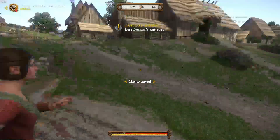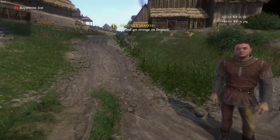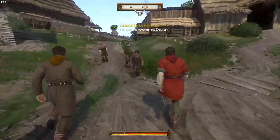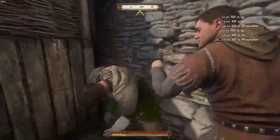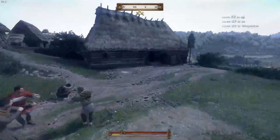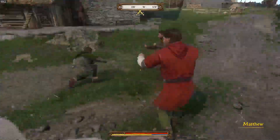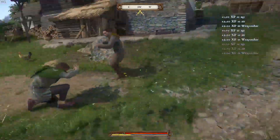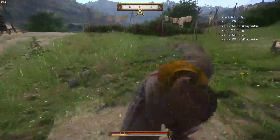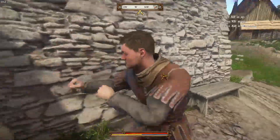When you start the brawl, be sure to equip a weapon already so you can knock down the guys faster. You need to knock down all six guys, including your friends. I used the axe. When you've knocked down all of them, start stabbing them. I prefer stabbing even with an axe because you get the most hits — it doesn't consume as much stamina as a slash — and every time you hit somebody you will get experience, whether it's a stab or a slash.